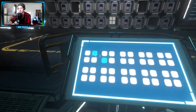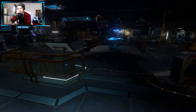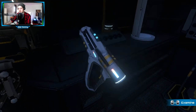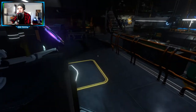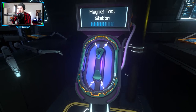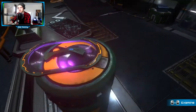Der holt das jetzt da raus. Wenn ich da was drücke. Da ist gar nichts, wo ich gedrückt habe. Der holt die Kisten dann hier so raus. Hier ist auch nichts wirklich. Was haben wir hier? Irgend sowas mit Magneten?